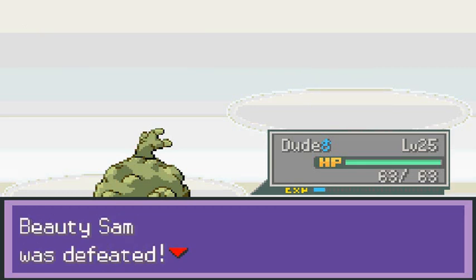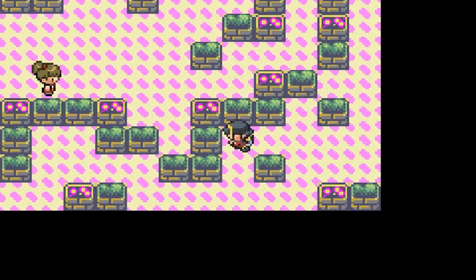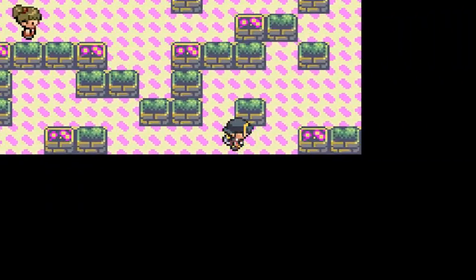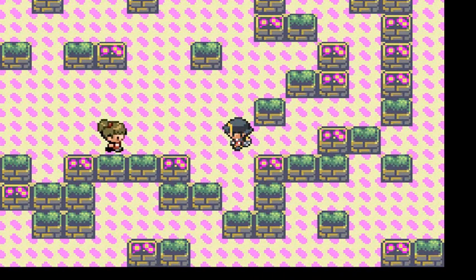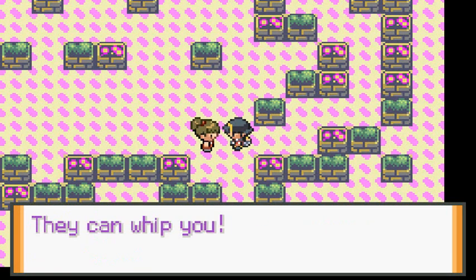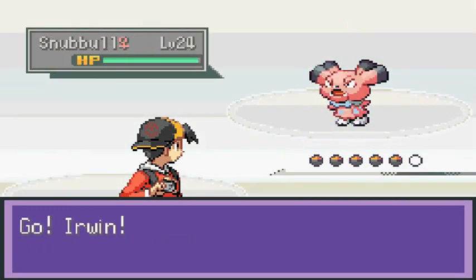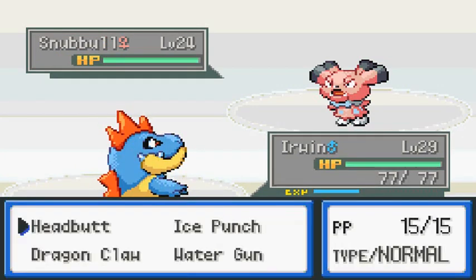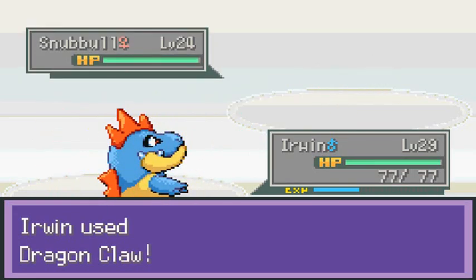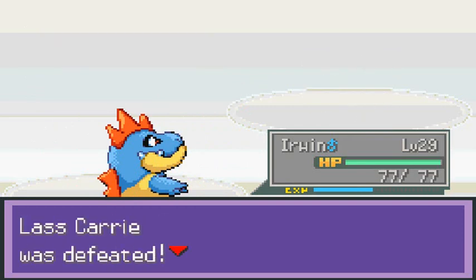Let's go right ahead and take on another trainer right here. She's like, 'Don't let my Pokemon's cute looks fool you - they can whip you.' Lass Cassie would like to battle and she will be coming out with her Snubbull. Snubbull's got nothing on me because Irwin's got himself a Dragon Claw right now. Dragon Claw for the win! Yeah buddy - Snubbull defeated. That is how you do it right there. She thought I was weak. Let's go right ahead and switch it out to Toxic Batman now.